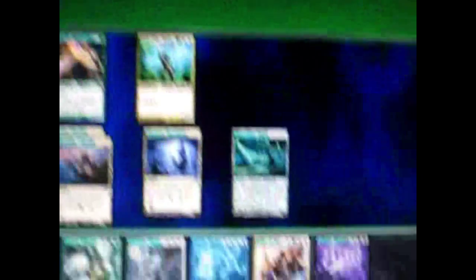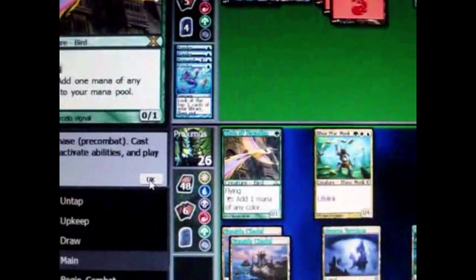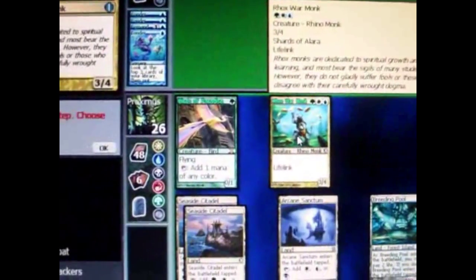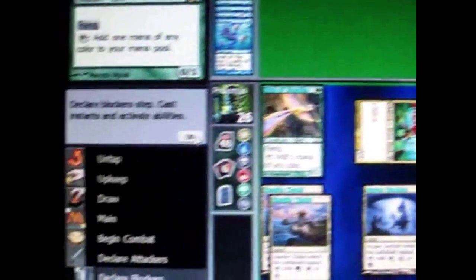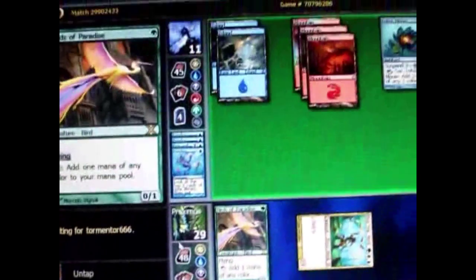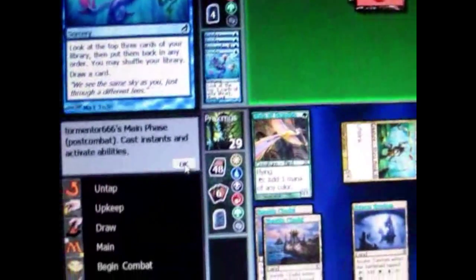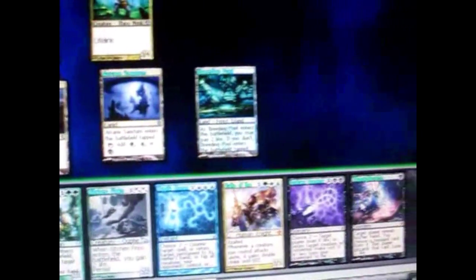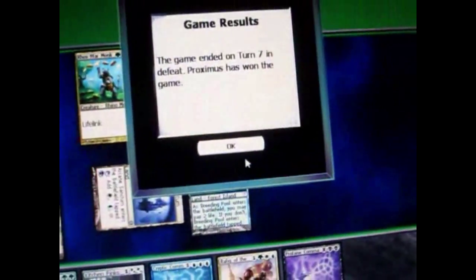He still didn't do anything. My turn — maybe still waiting for him to do something. In the meantime I can keep attacking. I gained some more life and he took more damage. He still has nothing. I play a card that only requires one black mana to look at his hand, and he conceded. There's probably a combo deck.